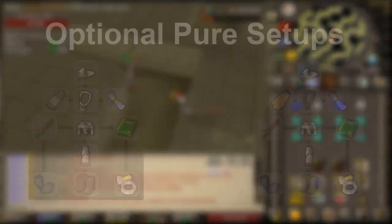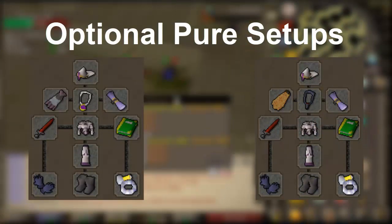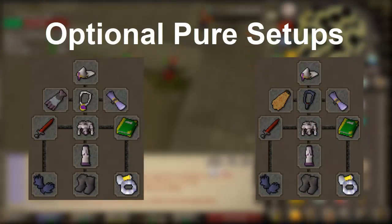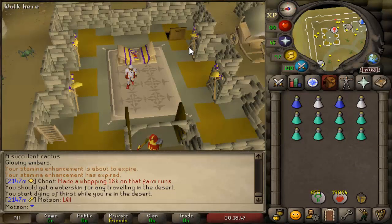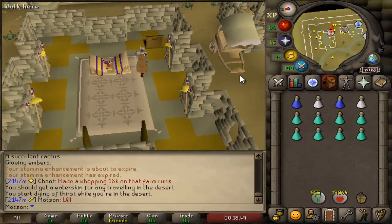For the gear setups being shown on screen now, you can obviously swap out any of the items if you can't afford them or if you don't have access to them, so just change up the gear to whatever setup suits you best. You can get here by using an Ardougne teleport, or by going through the Shantay Pass and taking the carpet rides until you get to Sophanem. Copy my inventory and you should be able to last for quite a while without banking.